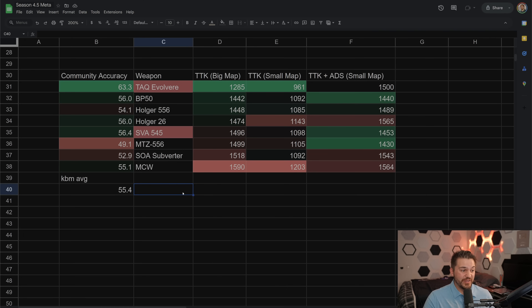Number one is TAC Evolver for the same reason I mentioned for controller — I would not fully trust that data. The old data points are included, and they will be excluded going forward. But I do think the TAC Evolver is excellent and highly competitive. Second place, BP50 — this thing always looks amazing. 56% accurate on mouse and key is crazy, a super accurate weapon. Really good TTK on big map and small map, and great TTK on small map when you include ADS because it's a lighter, quick-to-ADS weapon. But again, it just does not perform like the numbers say it should.